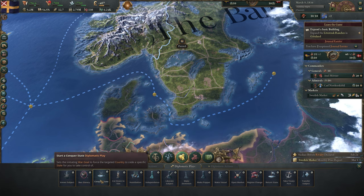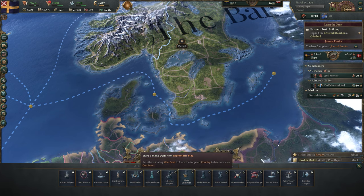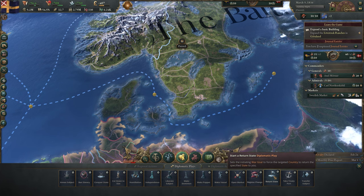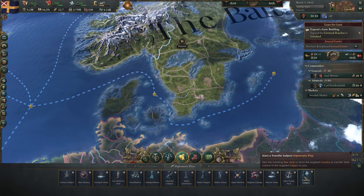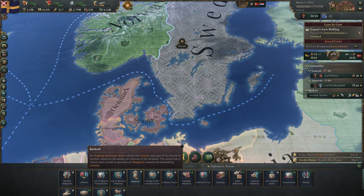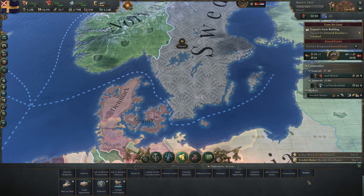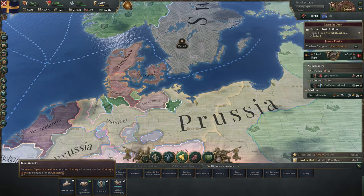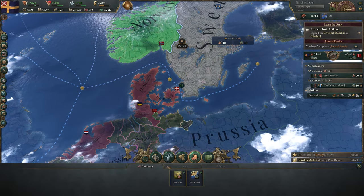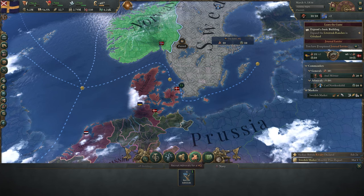You can perform diplomatic plays, which are essentially stating what you want to do to a state or country and more often than not leads to war. They all just determine your war goals for the conflict, like freeing countries, making them your subjects, or forcing them to do what you want. Diplomatic actions are a little less drastic and more so affect the day-to-day interactions between countries — things such as various trade pacts, defensive pacts, relation manipulations, and voluntary subjugation. The military lens shows you your active wars, allies, and enemies. Along the bottom, you can build more barracks and naval bases, activate conscripts, and recruit generals and admirals.